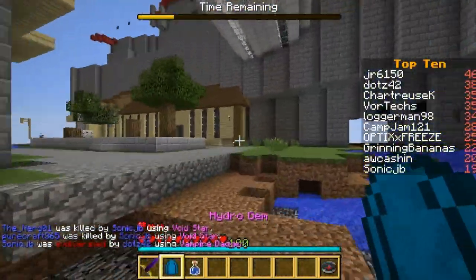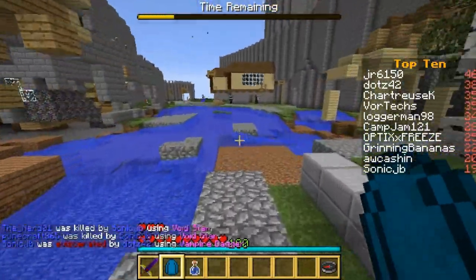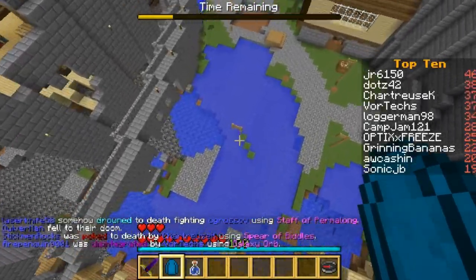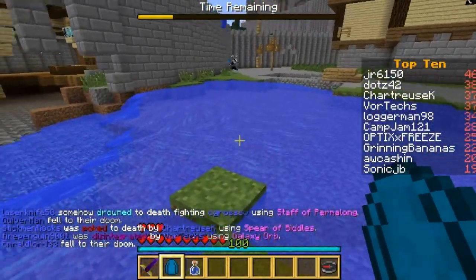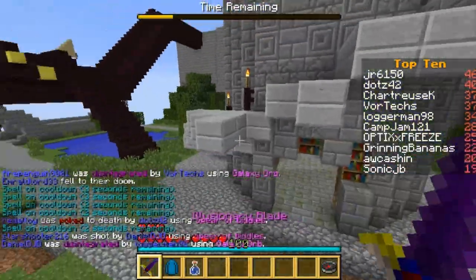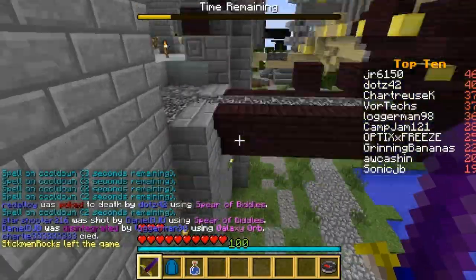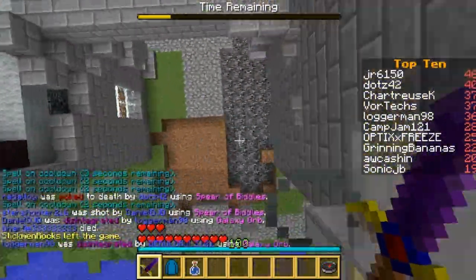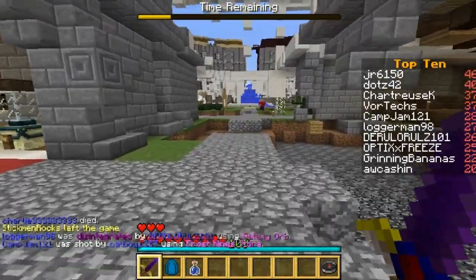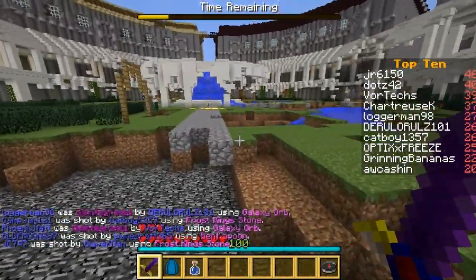Wow, I got the Hydro Gem again with the Illusionary Blade — it's what killed you last time, all I need is to find you again. I think this item will allow you to swim in water, the Hydro Gem will give you a boost. Of course. Most of this is fluke, just by the way, if no one had noticed already.